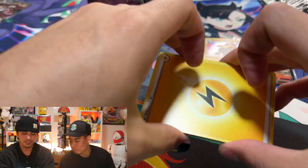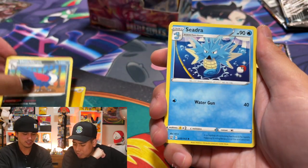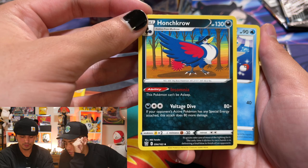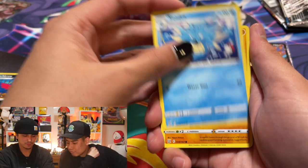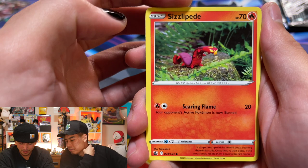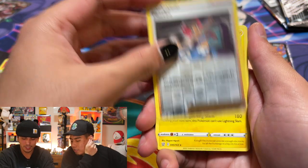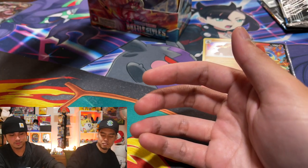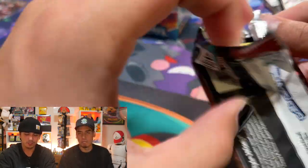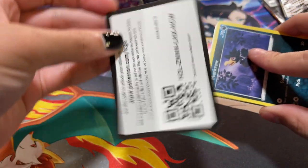That artwork is just so beautiful. Next pack — guess the energy... electric. Pure Ugly — haven't seen that yeah. He's not on a beach, he's amongst trees, it's a rainbow skyline though. Cedrapunch, Crow, Spiro — that's Claymation. Sizzlipede, Jynx, Cacnea — reverse rare Phoebe! And then behind it, Electivire.